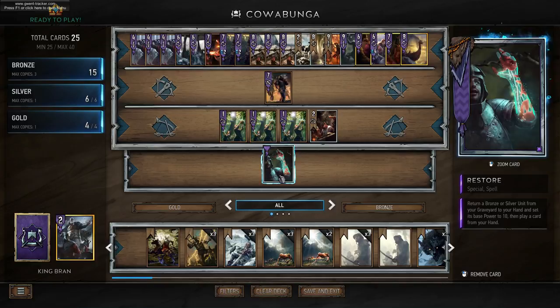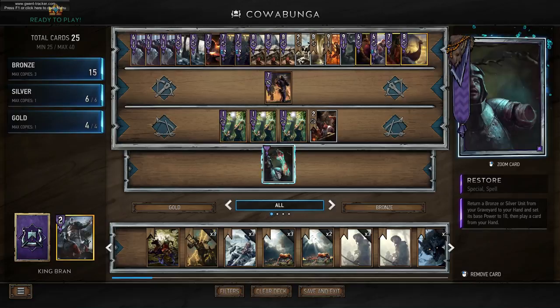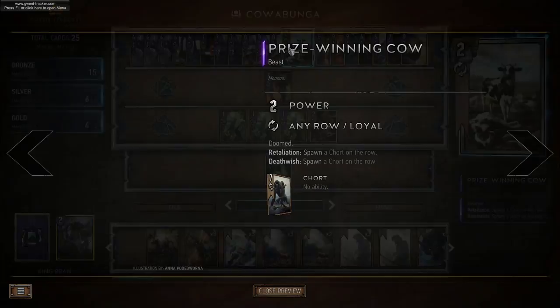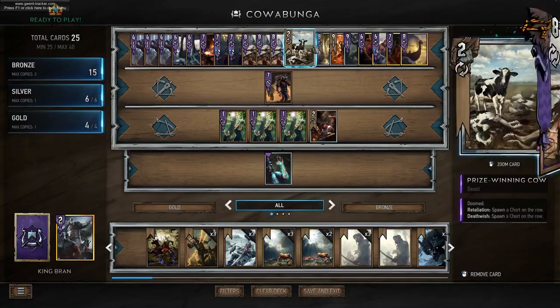So effectively what you can do is discard the cow either with King Bran, Ermion, or Johnny. In doing so you have it in your graveyard, and when you draw Restore you can return it to your hand and give it 10 power. Once you have a 10-power cow, the cow has a retaliation effect — every time it takes damage it spawns a Chort, which is a 7-strength neutral card. We have Light Longships: every turn at the start of your turn, damage the unit to the right by one. We can use the Longships or Wild Boar of the Sea to shoot the cow and spawn Chorts, basically spawning 7 strength every turn.